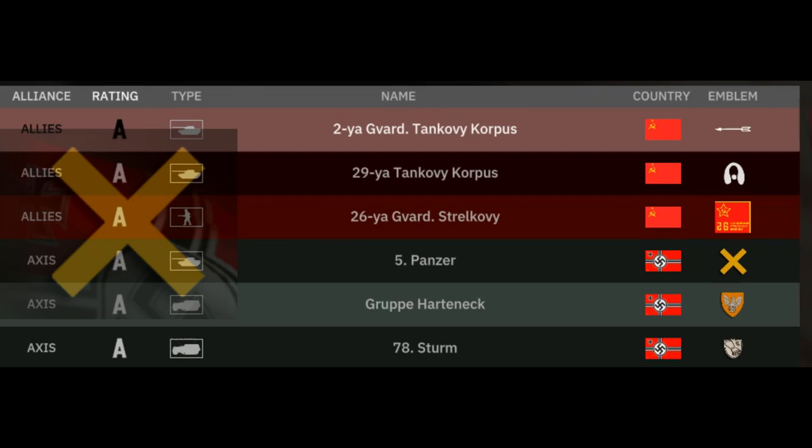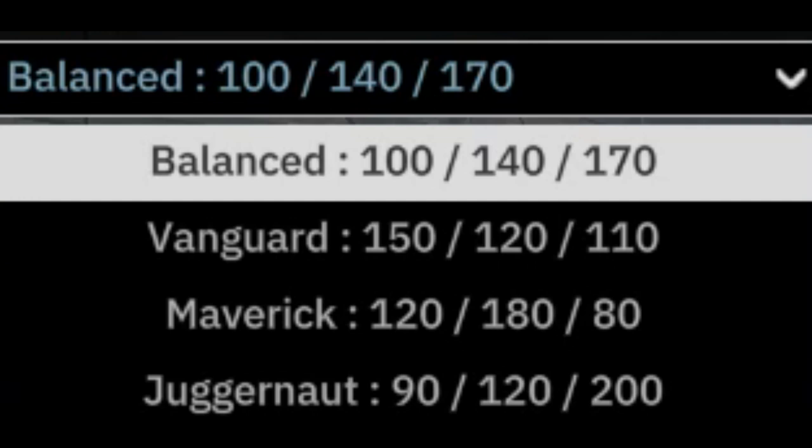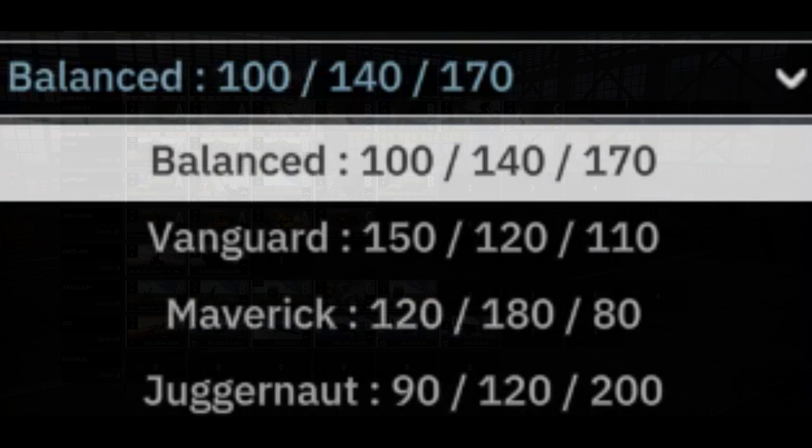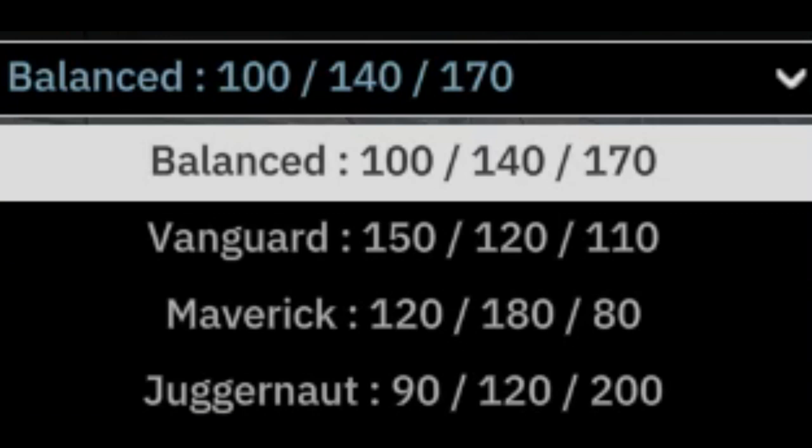The first thing you're going to want to figure out when creating your new division is what income you're going to take, as it's going to determine when you get the majority of units and in what phase. For example, if you choose a Maverick income, you have a lot of points in B phase, so you're going to want to get a lot of units in B phase to exploit that. If you really have no idea what sort of units or what phase you should be taking them, you can't go too wrong taking a balanced income at the start, and then adjust accordingly.